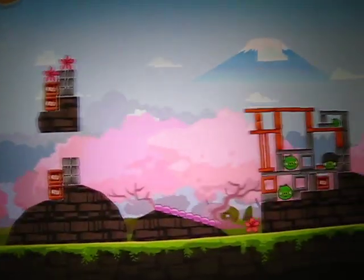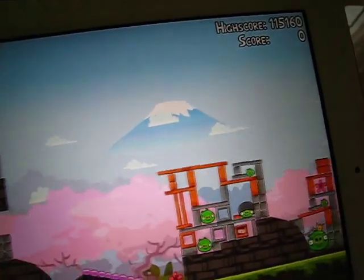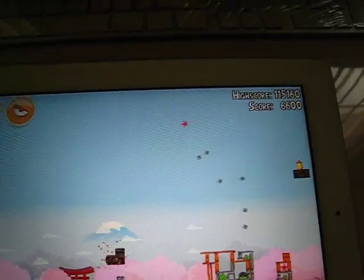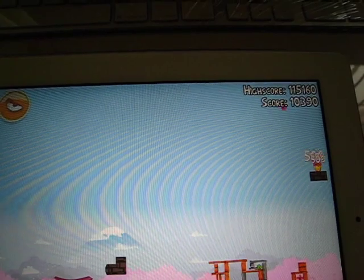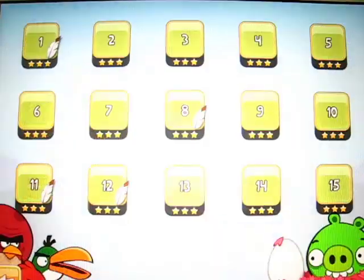Fire the red bird anywhere, and then fire the bomb, and zoom out, and it should be there. There's the golden egg. Go back out, and it should be here.